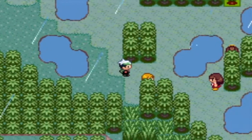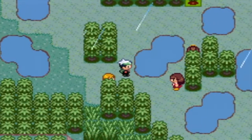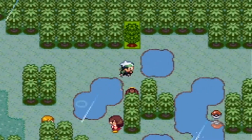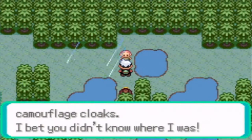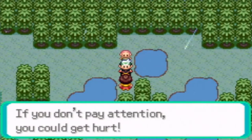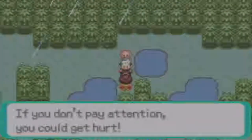Oh boy, we got all these trainers to fight. Let's battle this group first. A Ninja Boy — 'We ninja can see ourselves under our camouflage cloaks. I bet you didn't know where I was.' Well, you kinda — I pointed you out, but okay. If you don't pay attention, you're gonna get hurt.